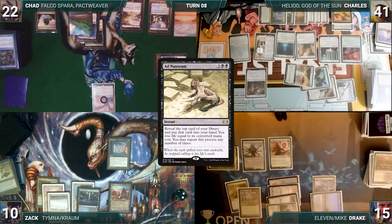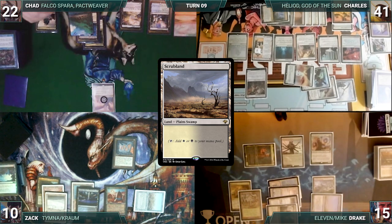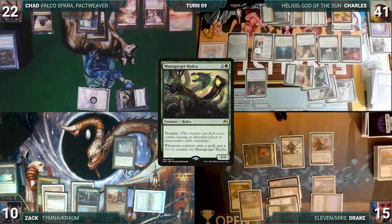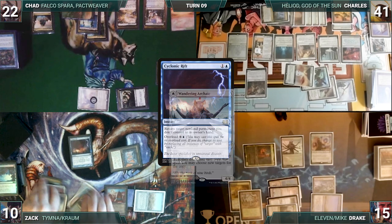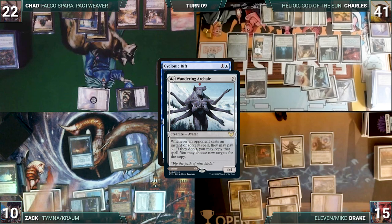During his upkeep, Zack wins his Mana Crypt trigger. He draws and plays a Scrubland into play tapped. Zack passes, discarding to hand size. During his upkeep, Chad wins his Mana Crypt trigger. He draws and casts a Mana Gorger Hydra. He moves to combat and attacks Zack with Falco Spara. In response, Zack overloads Cyclonic Rift. Archaic and Mana Gorger Hydra trigger. Mana Gorger gets a counter and Zack doesn't pay for Archaic. Drake copies Cyclonic Rift.